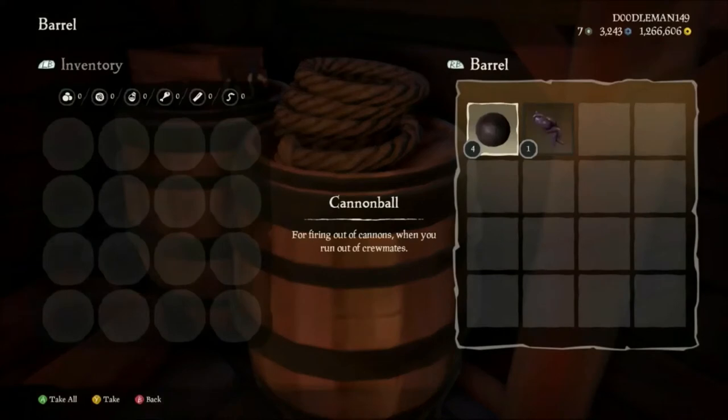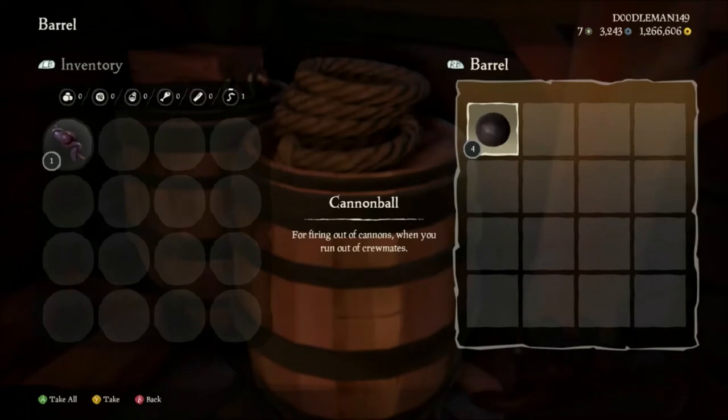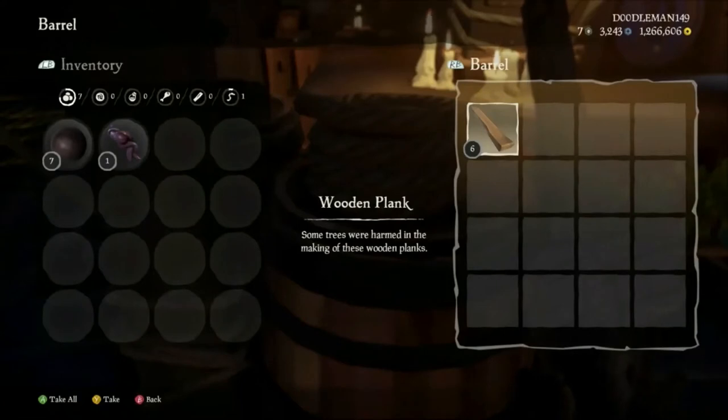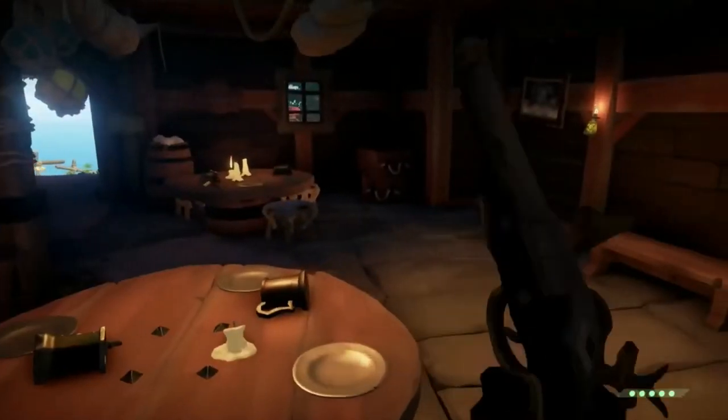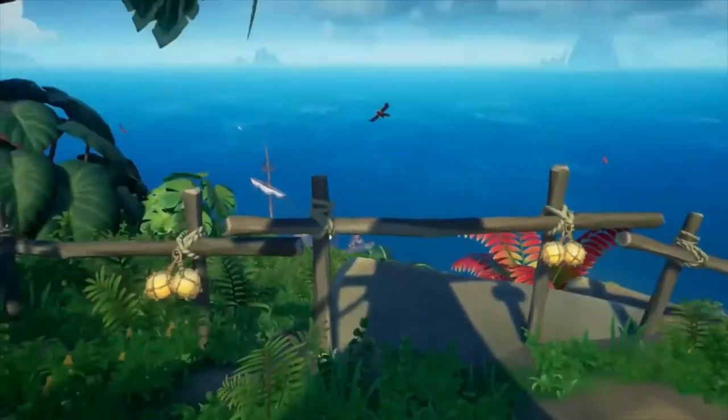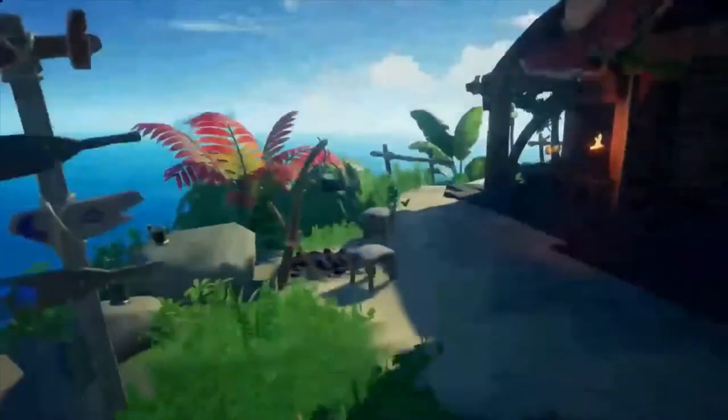To open a barrel or other container, press X. To take things out in mass, press A and it will take everything from a certain stack that you can carry. To take out an item individually, press Y. You can also see this in the bottom left corner of your screen. B exits the menu. With certain resources you can only hold up to a certain amount — five planks, ten cannonballs, and five pieces of food at a time.